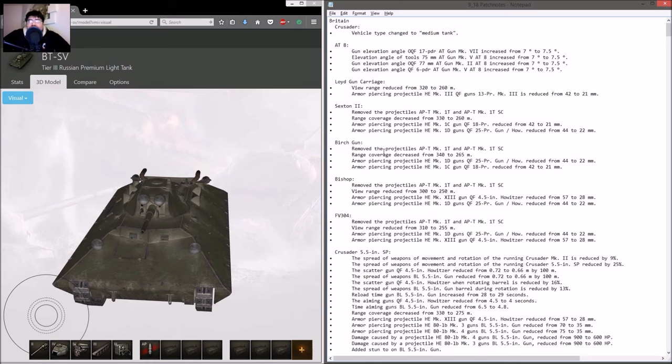The AT-8 has better gun elevation by 0.5 degrees. 7 degrees of gun elevation is terrible, and 7.5 is also pretty bad, but it needs all the help it can get.